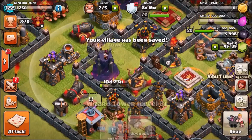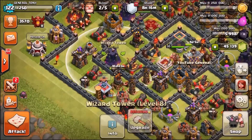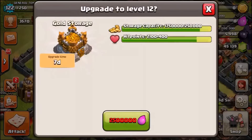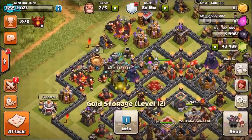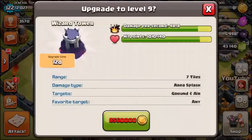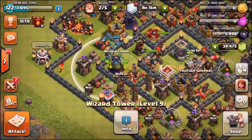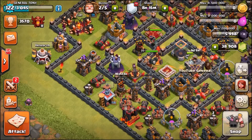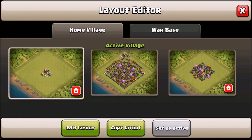Let's see what the new level wizard tower looks like. We're going to upgrade the wizard tower - it costs 8.56 million, so we need to upgrade another gold storage to level 12. Now with two max gold storages we can send the wizard tower to level 9. This is costing so many gems.